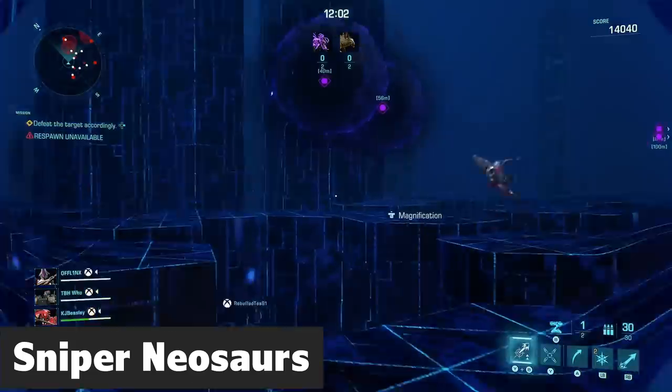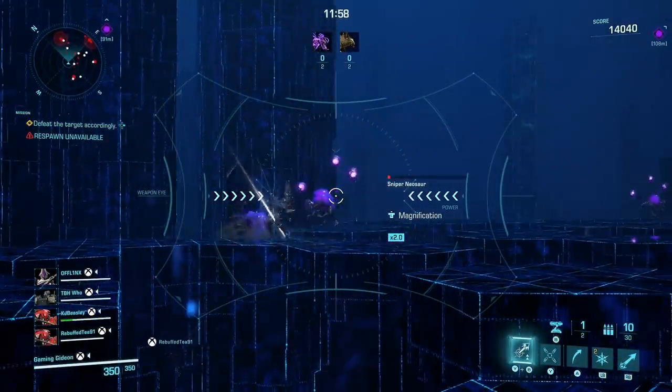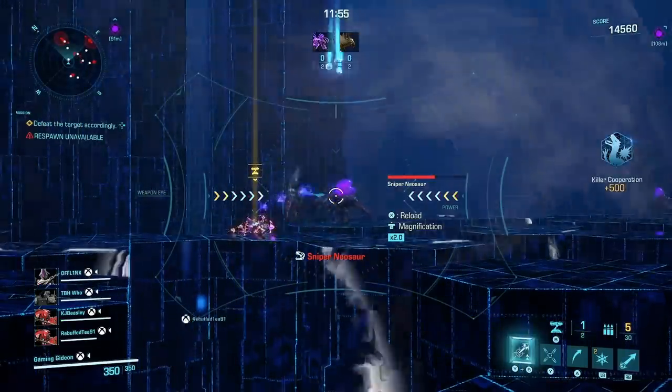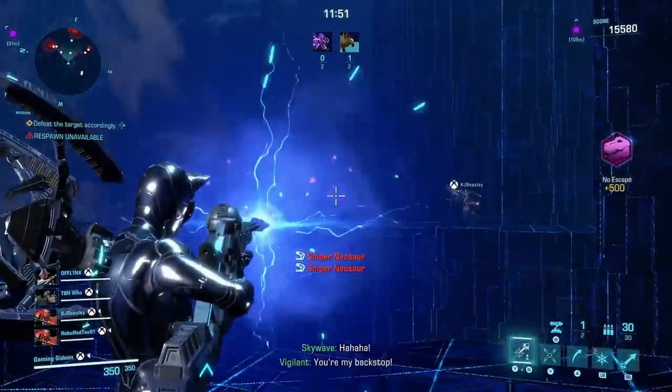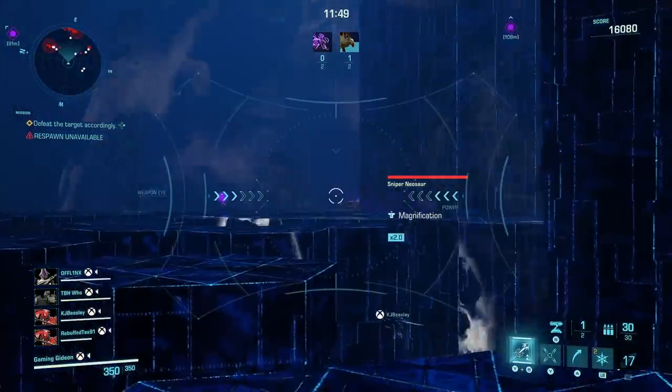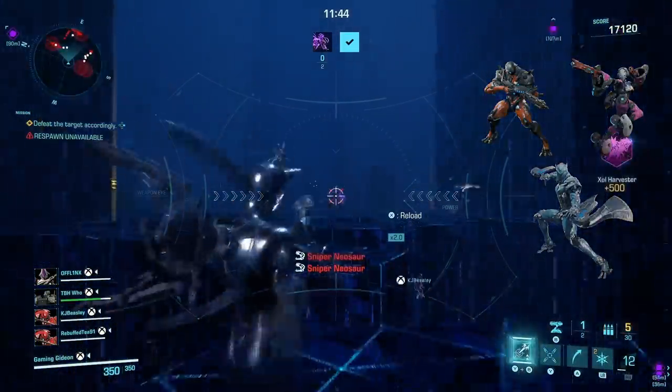Amid the chaos, sniper neosaurs often live outside the immediate awareness of most players, but deal a lot of damage, especially to the squishier exosuits. When playing as Vigilant, these should be your number one priority. Failing that, Deadeye and Nimbus should target them, or a Zephyr can break from the front line and hunt them down.